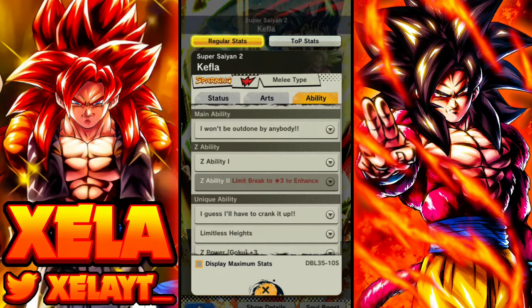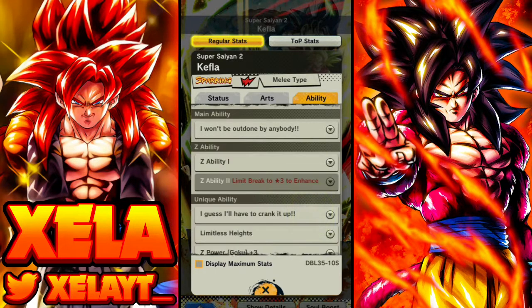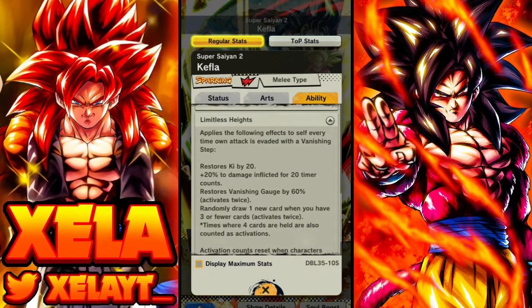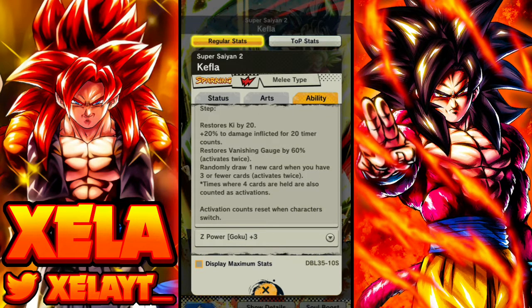Her main abilities are basically there, and what I find nice about her kit is it's very similar to Hit and Blue Broly — if you use her main ability you nullify special cover changes. So you're not gonna get hit by strike cancels, the green Gogeta won't hit you, you're not gonna get hit by anything. I think it's gonna be quite cool seeing what she's able to do, and a lot of people are gonna get caught out by the fact that she ignores it off the main.